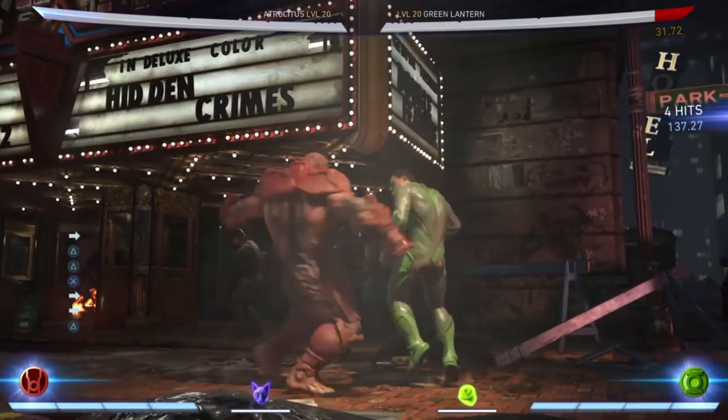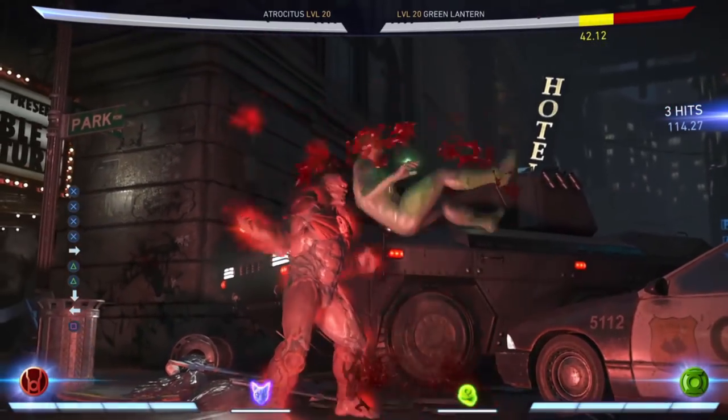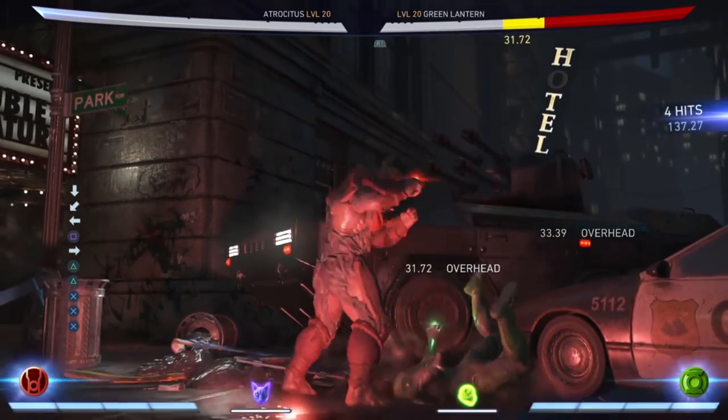Be sure to keep the mixups going with Atrocitus with his forward 2-2 string. You can either continue it by pressing 3, which is 2 overheads, or follow it up with a Bloodnado, which hits low. This allows you to create pressure with your opponent and opens up combo opportunities.